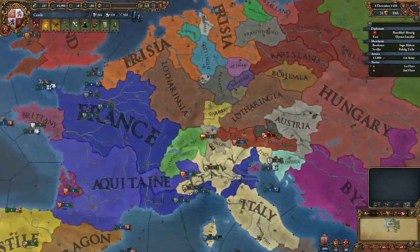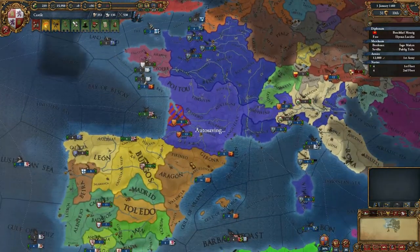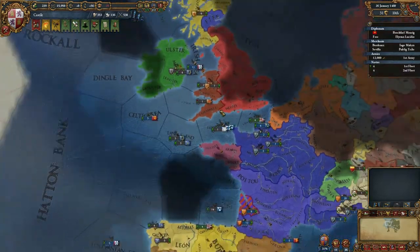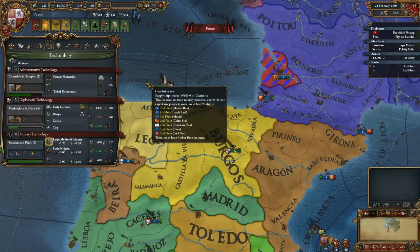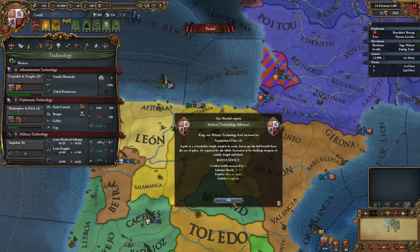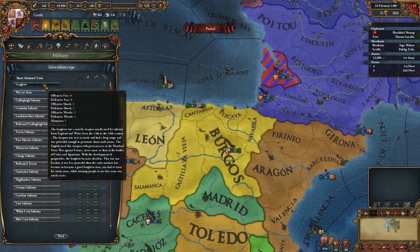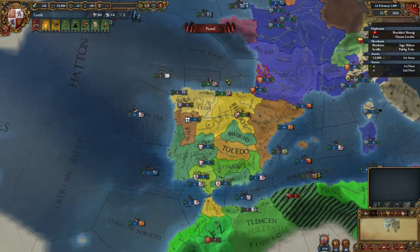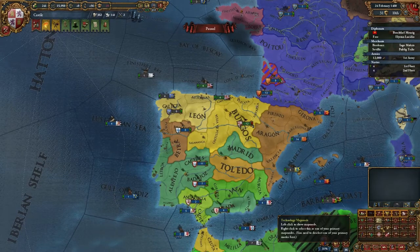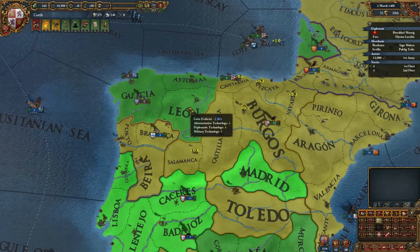I believe St. Gallen is one of the provinces in modern-day Switzerland — apparently they are independent in this timeline. Very dramatic music for such a non-dramatic war. New technology — lovely. They aren't in Longbow, which probably means we have a technological advantage over any enemies except for Galicia. They actually have Military Technology 5 as well.